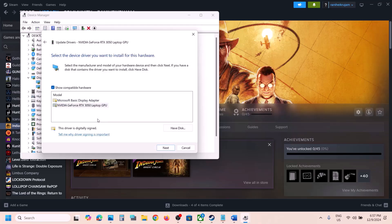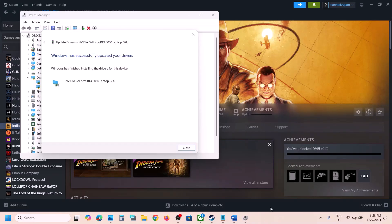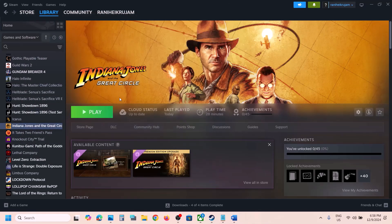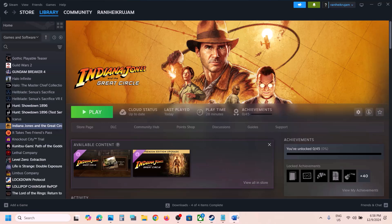Select your graphics card and then click on Next and let the installation complete. Once done, you can close this and launch the game and check. If that does not work, restart your computer once, and after the system restart you can launch the game.